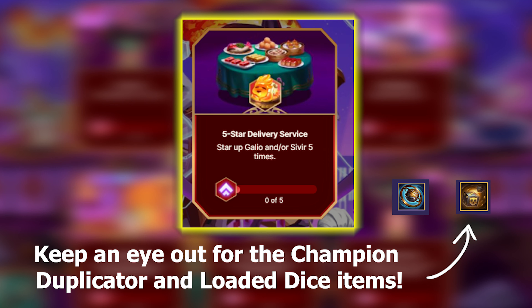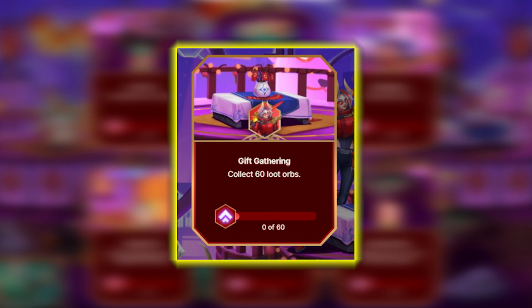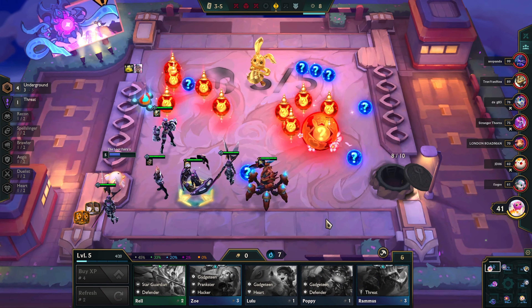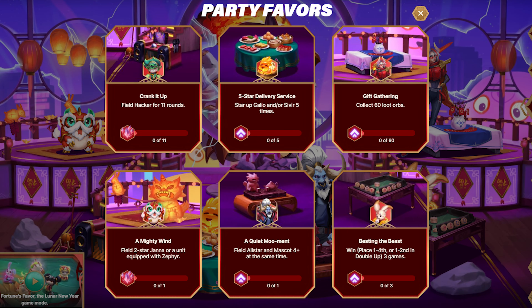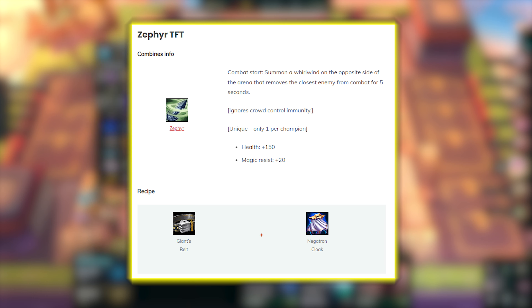The next mission is to star up Galio or Sivir five times — keep an eye out for those champions and their hero augments. Next, collect 60 loot orbs, which is why I recommend Fortune's Favor mode as the golden Bun Bun drops these quite often. To progress even faster, field the Underground trait which rewards you with items throughout the heists. The following mission is to field a two-star Janna or a unit equipped with Zephyr. Since Janna is a legendary champion and can be hard to get early, go for the Zephyr item instead, which is made from a Giant's Belt and Negatron Cloak and is pretty easy to obtain through orbs or carousels.